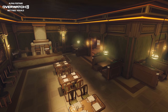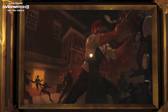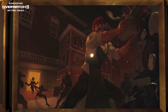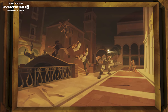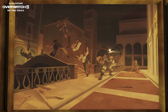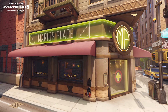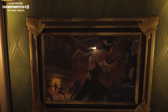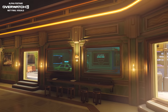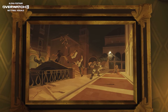Starting off in the Attackers Pizzeria spawn room, we can actually see two framed pictures featuring an Italian pizza chef fighting off Talon agents during the events of Retribution in Rialto. These are funny little easter eggs referencing the Retribution event, implying that the pizza chef — presumably the owner of the pizzeria — was present in Rialto and either helped Blackwatch fight off Talon, or more likely was just trying to save his own hide and in the process had to bonk a few Talon skulls.